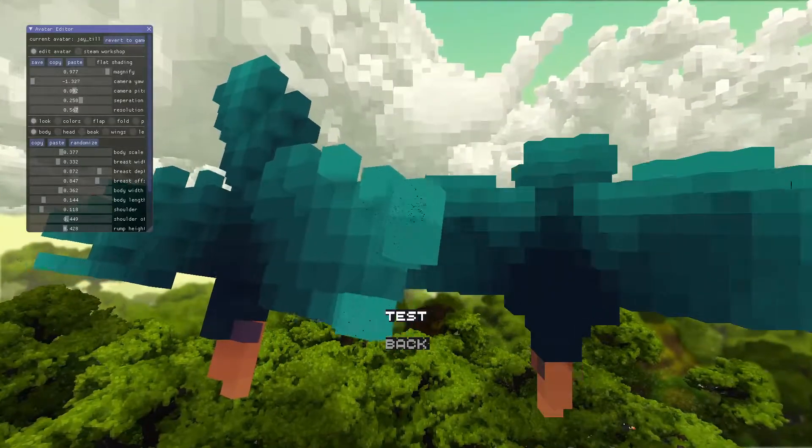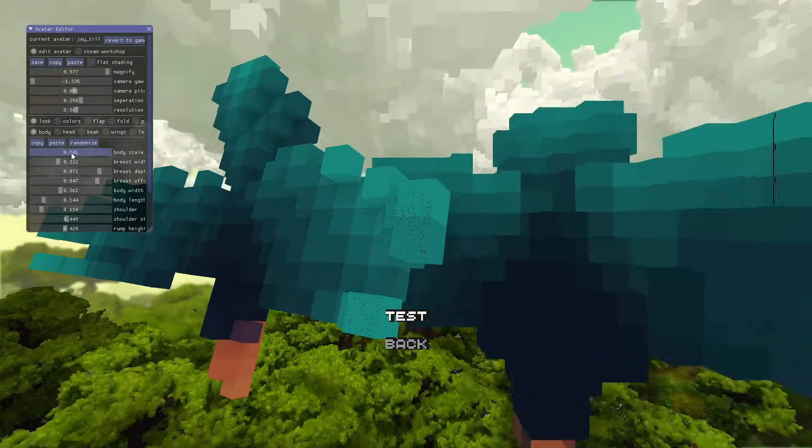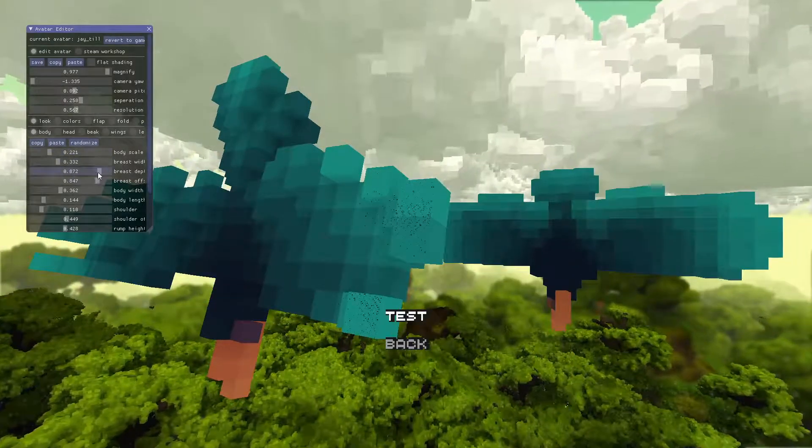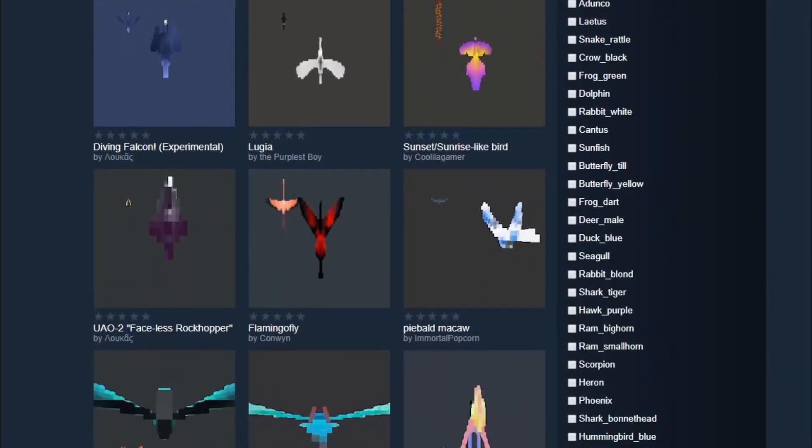You can even customize each bird to change how they look, how they work, anything like that — so basically, you can make your own creature if you want. There's also a workshop where you can download what other people make, and you can upload to it as well.